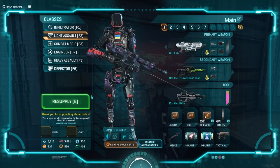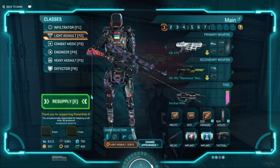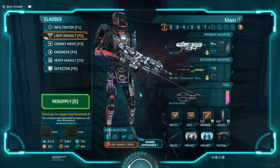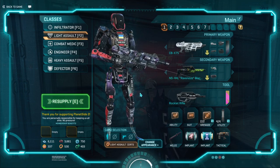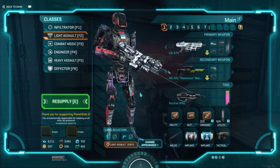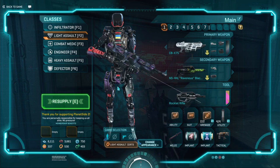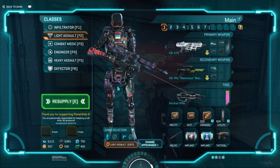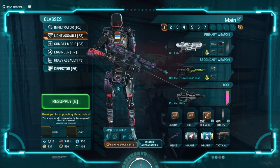So the Light Assault is, for new players, it's your jetpack class. It's got a ton of maneuverability, a ton of agility. You can really move around however you want to, because thanks to your jetpack, you have incredible mobility over every other class. However, while your guns are good, they're not always some of the best, and it can take some skill to learn how to position without just getting domed in the head as soon as you try and do something. Overall though, generally the starting weapons for the Light Assault are relatively good, and it's just a very enjoyable class to play.